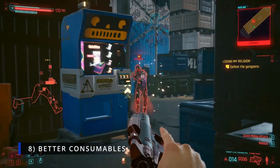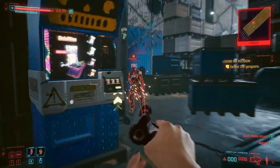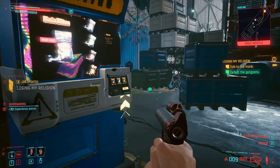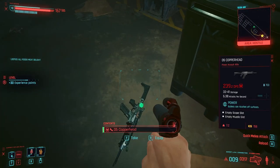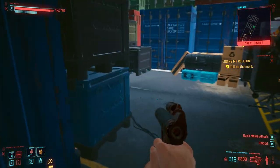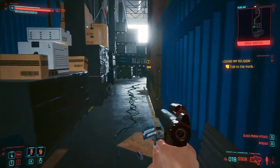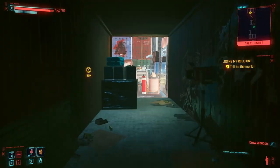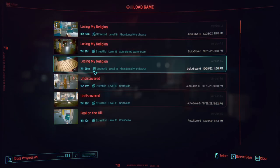Number 8: Better Consumables. Most of the consumables in vanilla Cyberpunk 2077 were pretty much useless. There are a few exceptions like the healing inhaler, but for the most part, consumable buffs were so small that most players never used them. This mod significantly buffs a handful of the most important consumables for combat scenarios. For instance, Ram Jolt now provides 3 extra RAM, which is great for Netrunner builds. Food and drink buffs have been extended to last 20 minutes, and many more items have been adjusted as well. Note that some item descriptions in-game could not be updated to reflect the new buff effects.